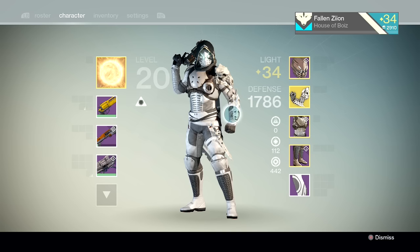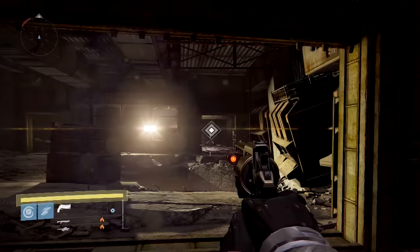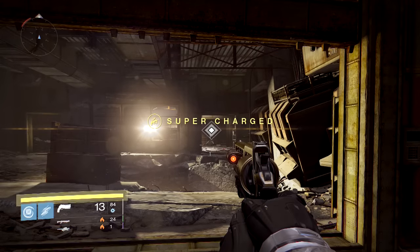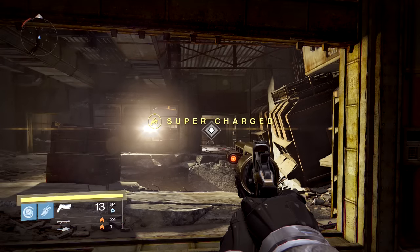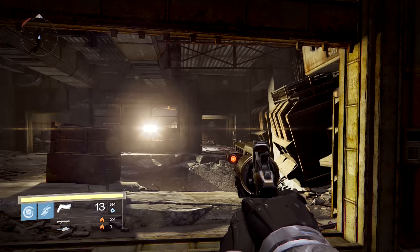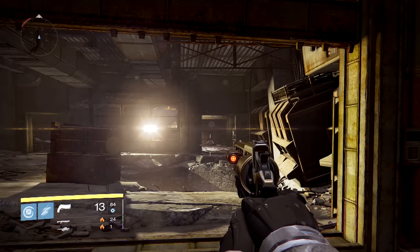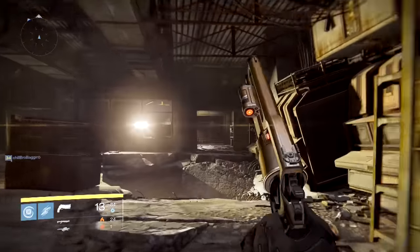The problem — or rather the exploit — is that if you combine this with the swarm grenade on the hunter, each of the tiny grenades that come from your one original grenade counts as a separate grenade. So every individual cluster that hits counts as a grenade kill, even if it hits a dead body. This means you can get massive amounts of super energy from a single grenade throw.